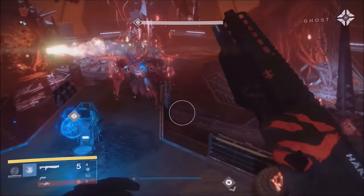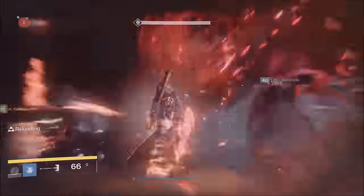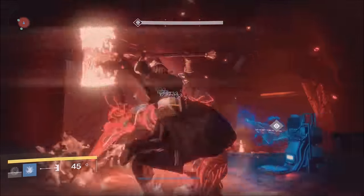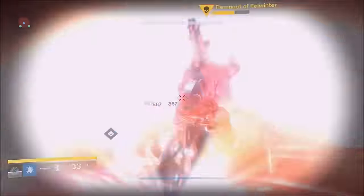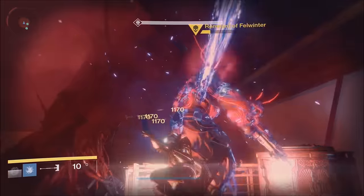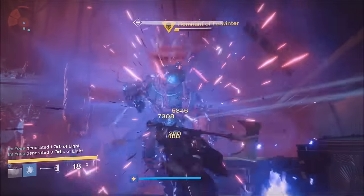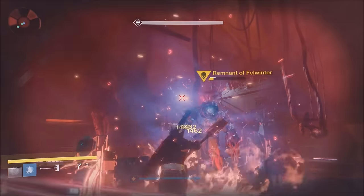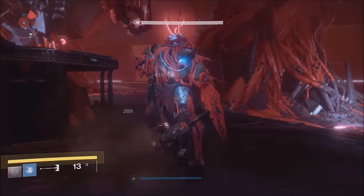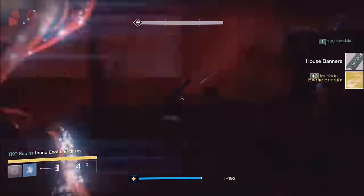In about three runs you'll get your first exotic — that was a little lucky and fast. You should get at least one exotic every five minutes if you can do this really fast. Make sure you and your friends all pop a Three of Coins, because each of these iron lord dudes counts as a major or ultra for Three of Coins drops.